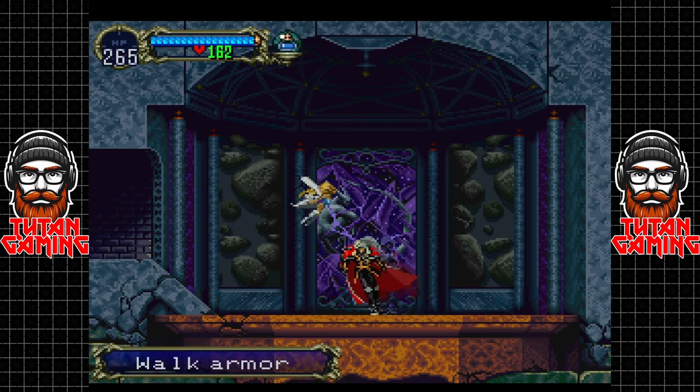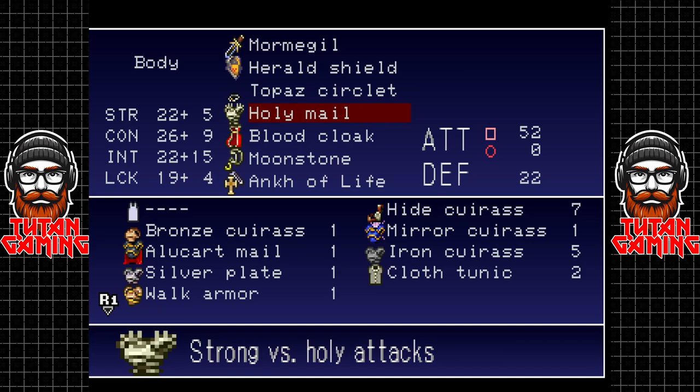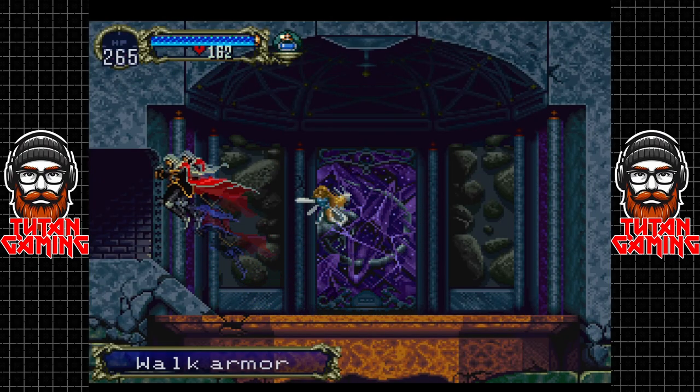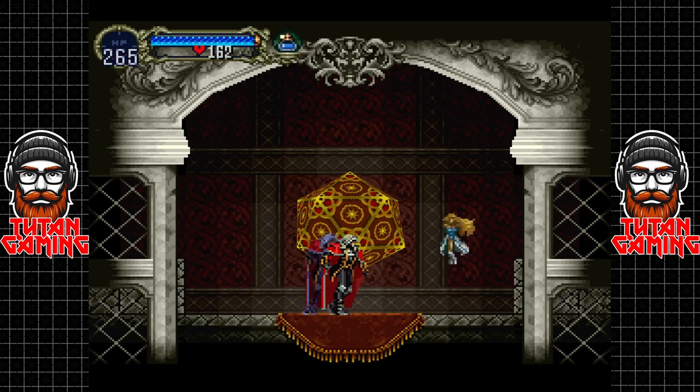Here we have the walk armor - that's what I was looking for. The walk armor's defense increases with map coverage, so it's giving us more defense - we'll roll with it for now.